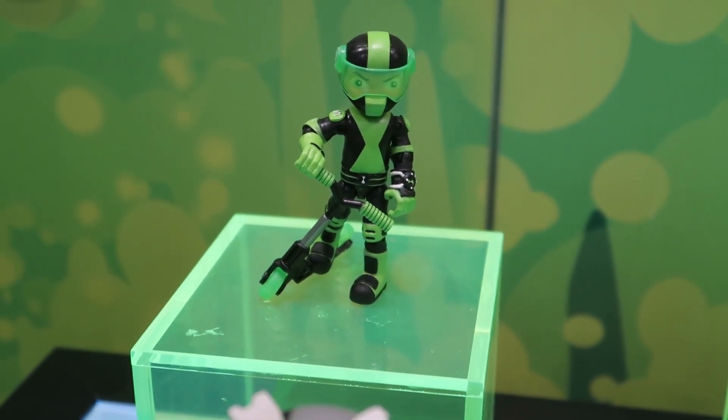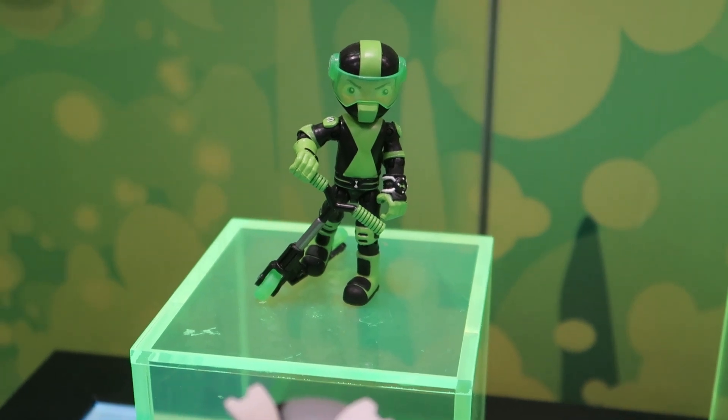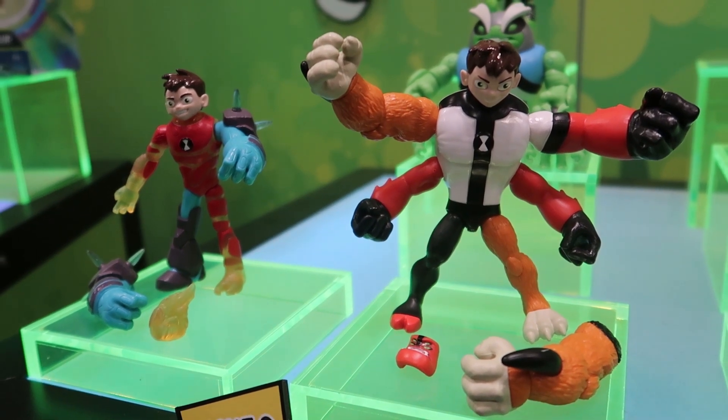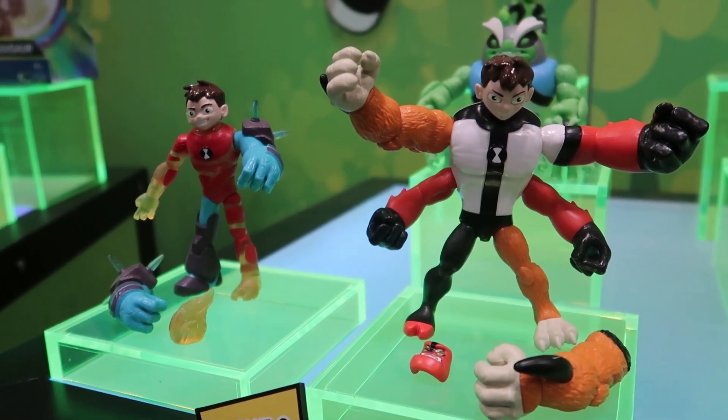For fall, we have our new Omni Glitch Heroes. This is kind of a mix-and-match system — we're introducing two figures to start. Kids can sort of move the parts around to create their own aliens, and you can pull parts off one figure and put them on the other figure to mix and match.